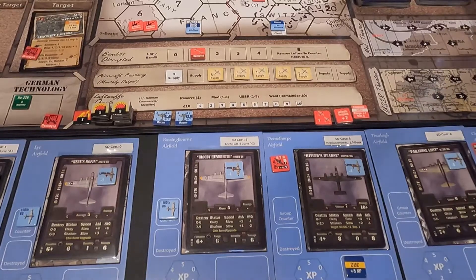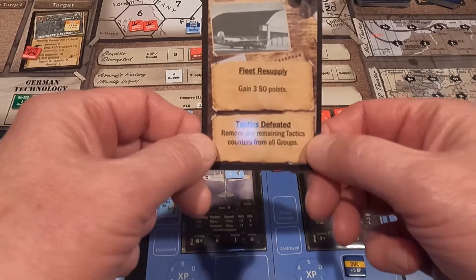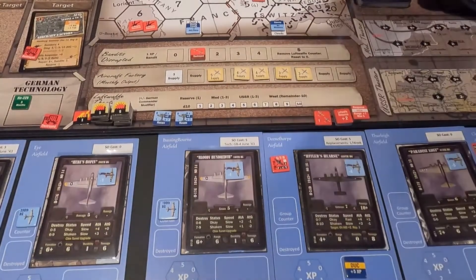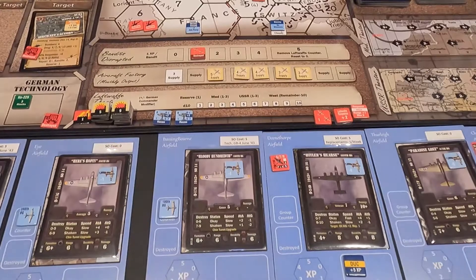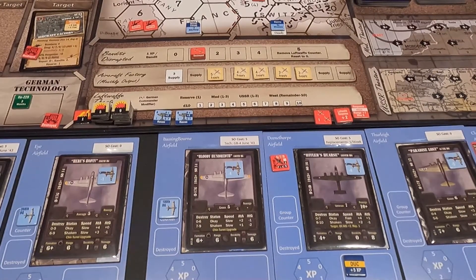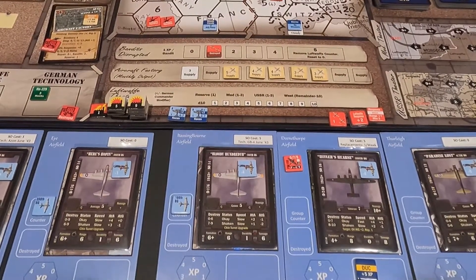Now we can go home. We draw our homebound event card — tactics defeated. Remove any remaining tactics counters from all groups. Our chin turrets would be no good now. I don't have any tactics to pull anyway. So basically this mission's over, he takes off and he's home. We're going to record our results and then we'll be back to fly the second mission.